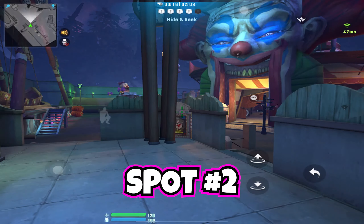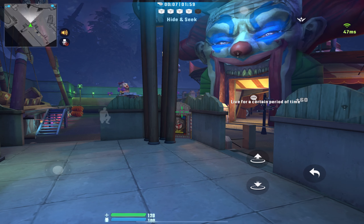The second spot is to hide at the seekers' spawn point. I recommend you to come here at mid game, because the seekers might check their spawn points at the start.